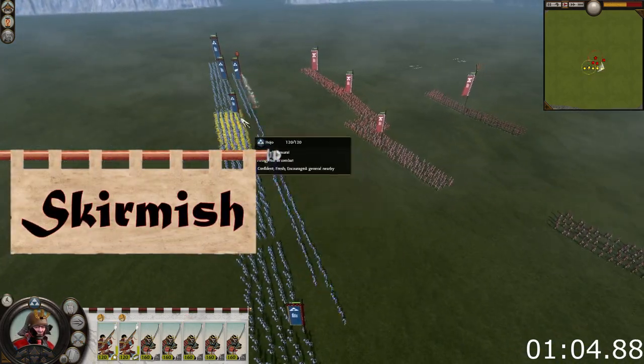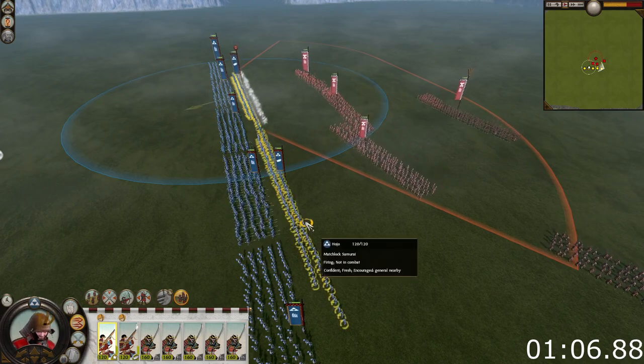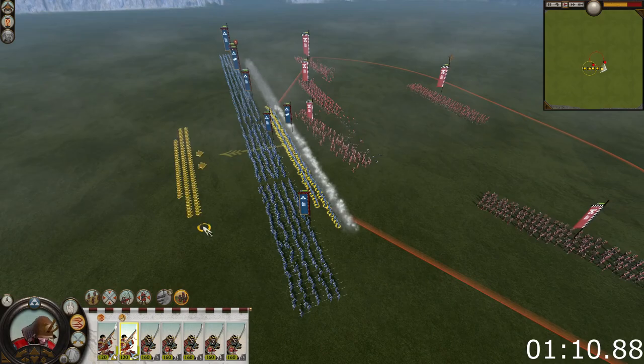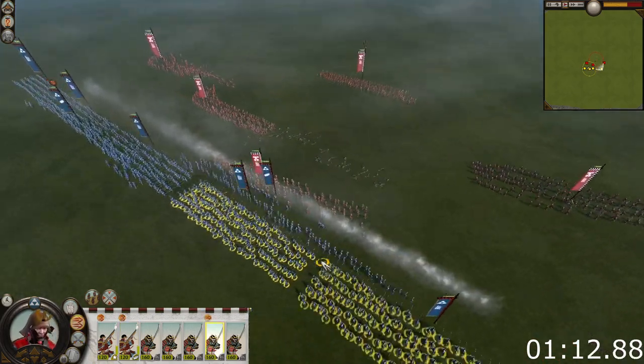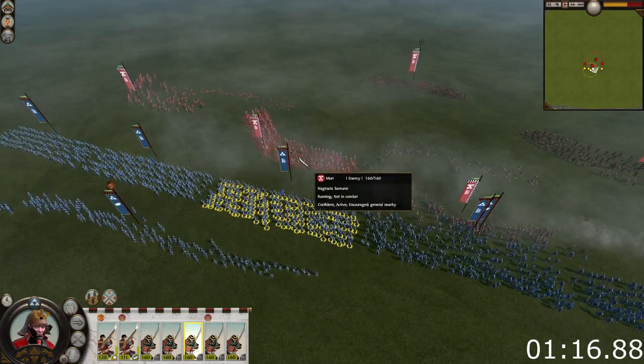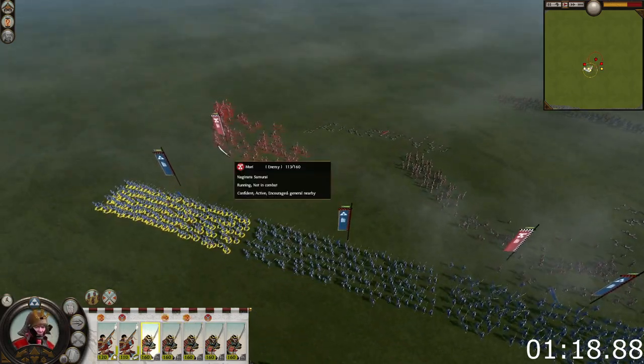The fourth is to put your matchlocks in a single or dual file in front of your front line, shooting approaching enemies, and after shooting retreating to the safety behind your front line. Of course, these options aren't mutually exclusive, so you can mix and match. As you've probably gathered, most of these options are more easily done while on the defense.